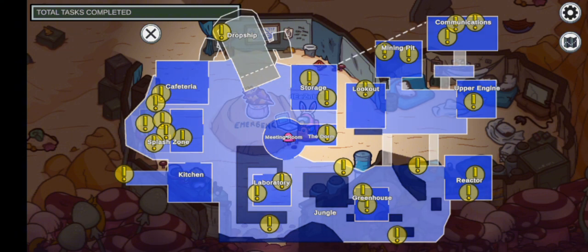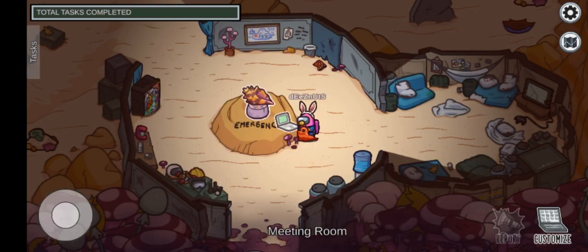There's a ton of tasks we've got to get around to. Also, for the emergency meeting room — instead of it being a button that we press for reporting bodies or calling an emergency meeting — we use this sort of little conch shell in order to call people up and get the meeting settled.